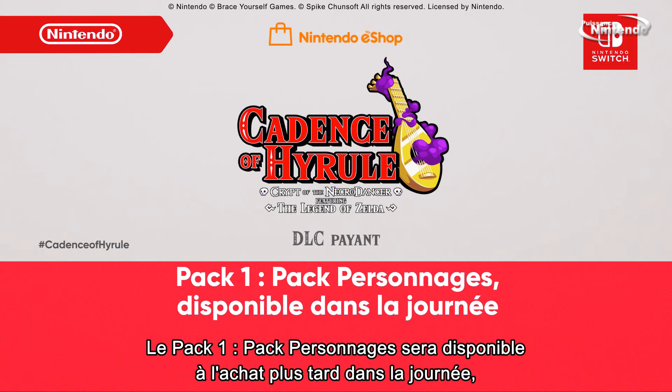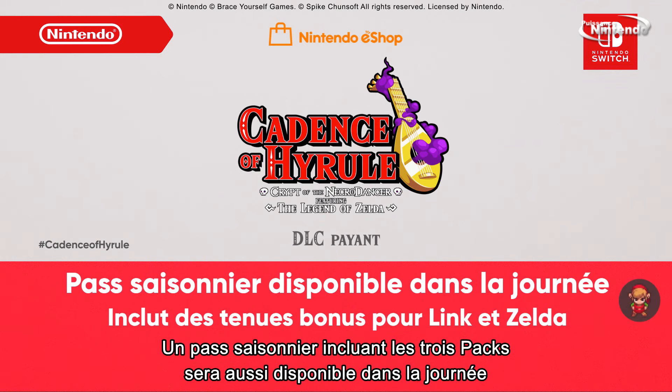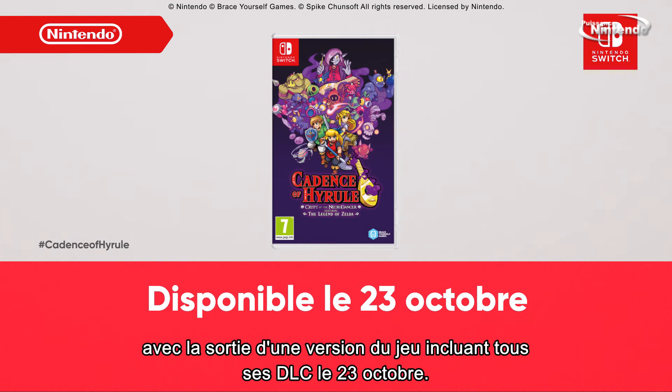DLC Pack 1, Character Pack will be available for purchase later today, with the second and third DLC packs to be released before the end of October. A season pass containing all three paid DLC packs will also launch later today, and will include bonus costumes for Link and Zelda. For those who've never stepped to Hyrule's beat before, you can get the rhythm going when a version of the game containing all the DLC launches October 23rd.